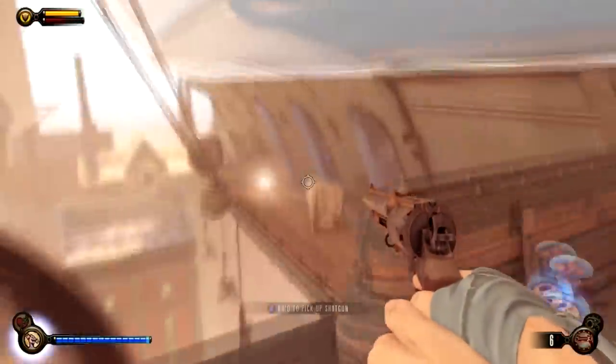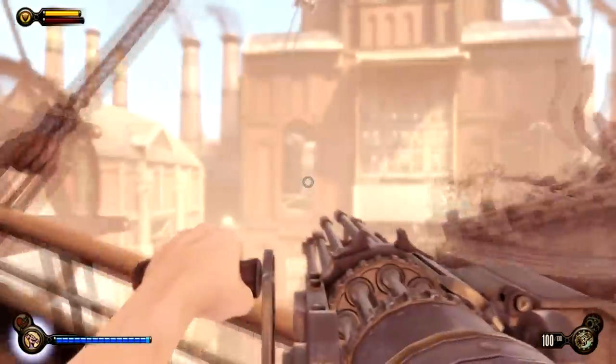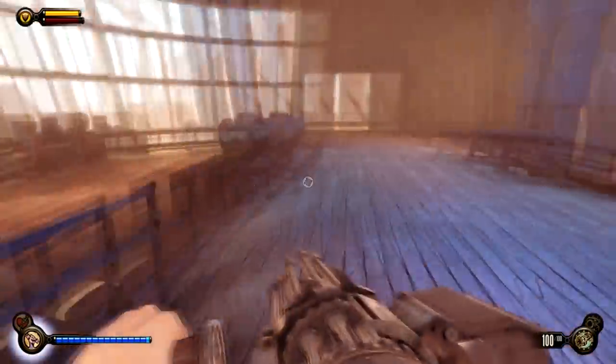Then drop down, grab that guy — there's another guy down here, and inside I think there's two, maybe three more guys plus a Patriot. But as you've noticed by the swift weapon change, I've already dealt with him.